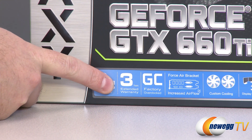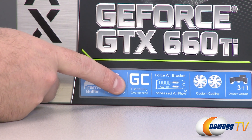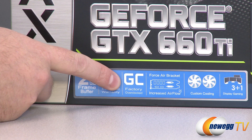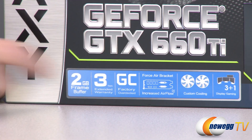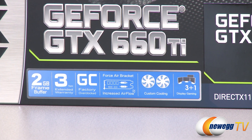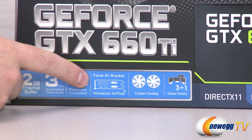You get a three-year extended warranty from Galaxy for the cards, so they're covering you if anything goes wrong in the future. You also have the GC version which stands for factory overclocked, and the Force Air bracket which has wider gaps in the PCI bracket at the back of your case for a bit more airflow.